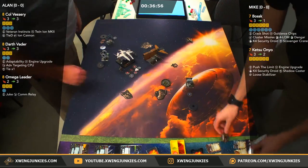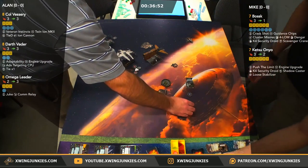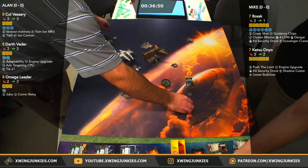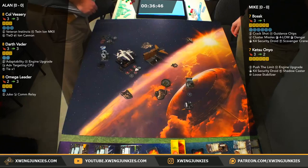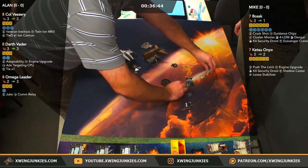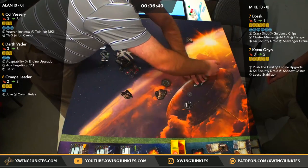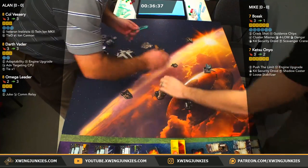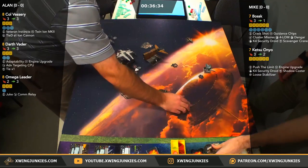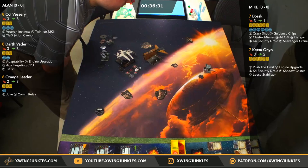He's going to focus up. That was a green. Target lock's on the defender. Vader is going to swing around here — hard three. We'll likely see a boost, maybe a barrel roll. We'll see if Alan eyes things up and determines if he'll have arc. Target lock is on Ketsu, though, so Advanced Targeting Computer won't fire off on Bossk.